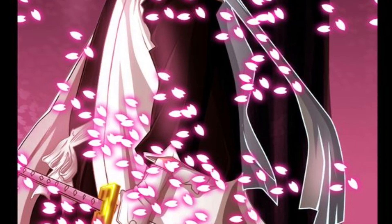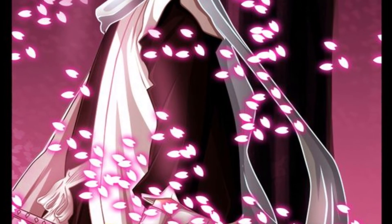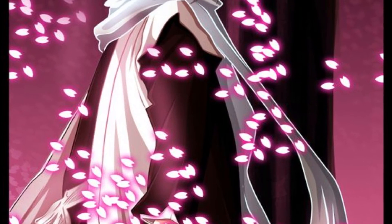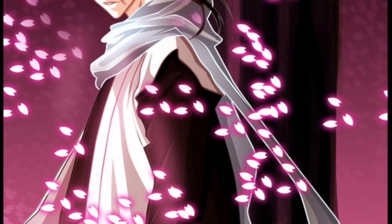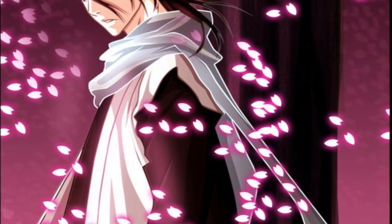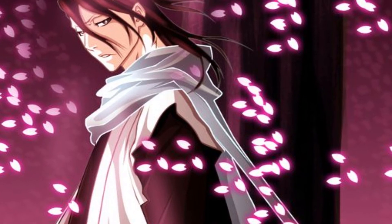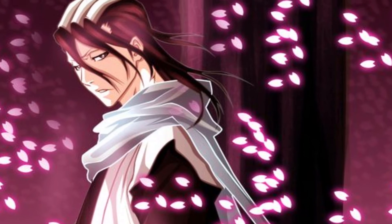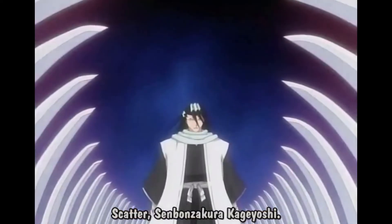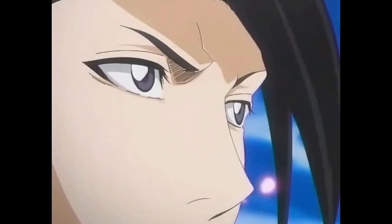Like his Shikai, his Bankai is mentally controlled. While Byakuya can control the blades with his mind alone, using his hands allows him to do so more effectively, making the blades move twice as fast. Similar to his Shikai, each attack is triggered with the phrase "Scatter."